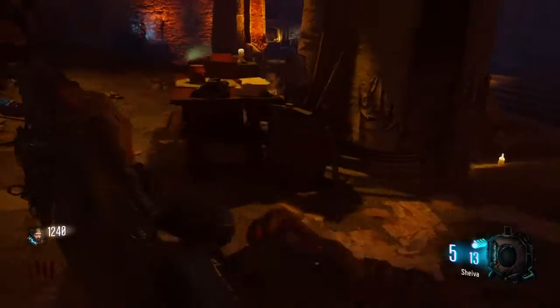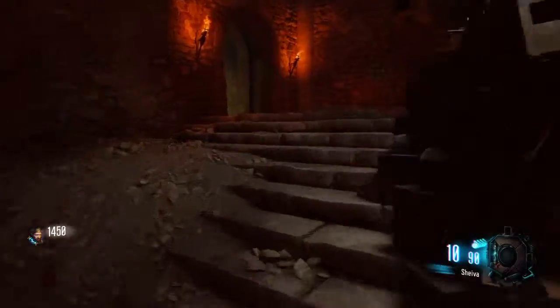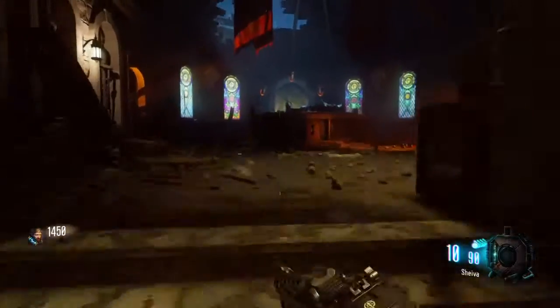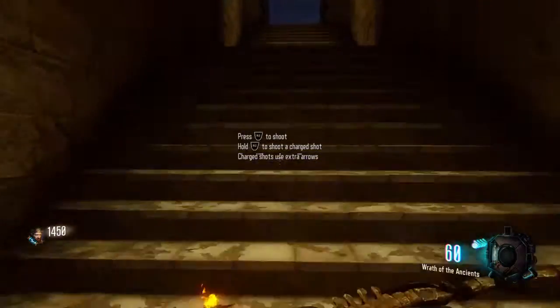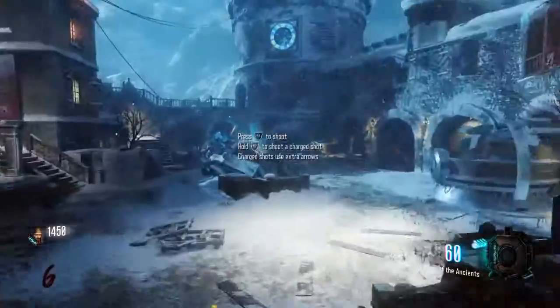As you did with the other two, feed the dragon until it combusts, then move up to the stairs where you came from. Come up here and grab your bow. You will have to trade a weapon, so preferably trade the Shiva if you went with that weapon at the start of the game.